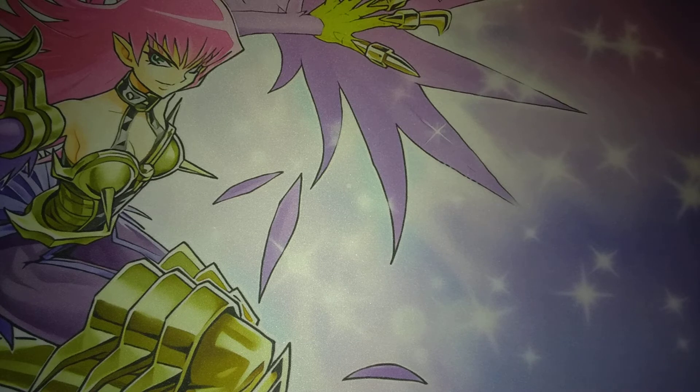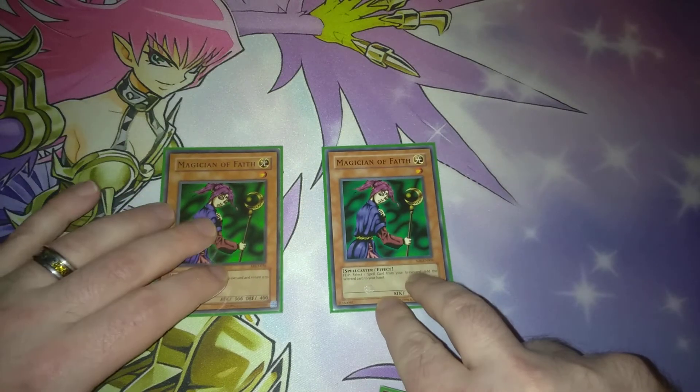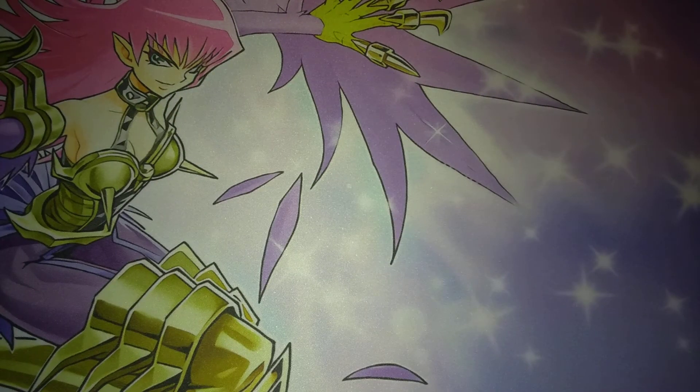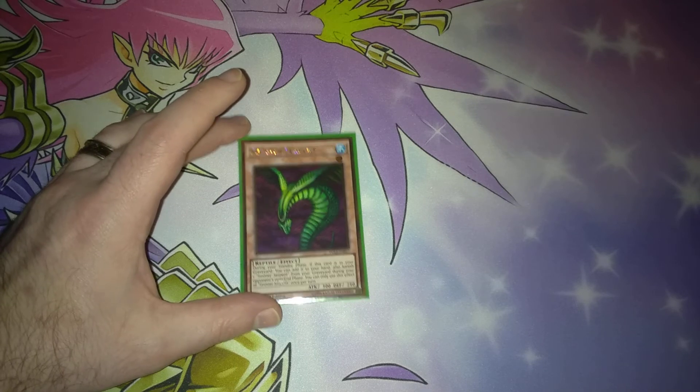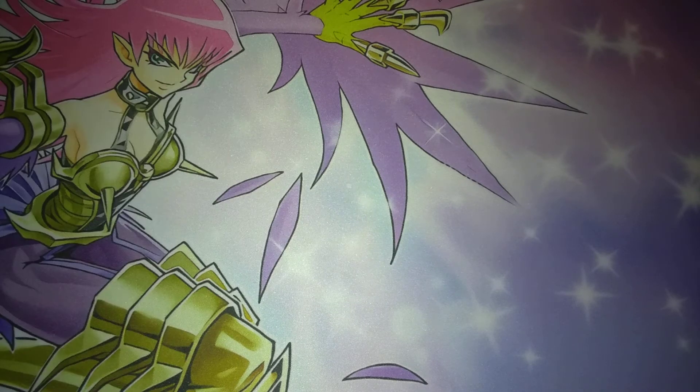Two copies of Magician of Faith — this is going to get back your Elegant Egotist or any of your powerful spells. And then lastly, one copy of Sinister Serpent to be able to get this back into your hand. That's it for the monsters. Let's move on to the spells and traps.